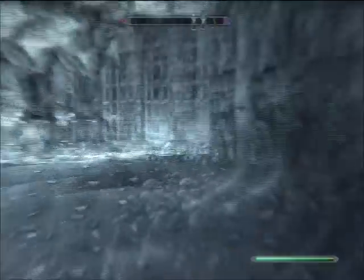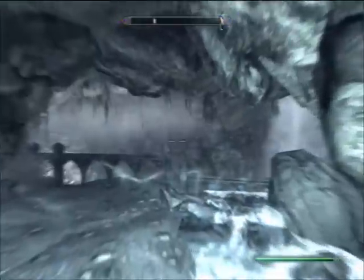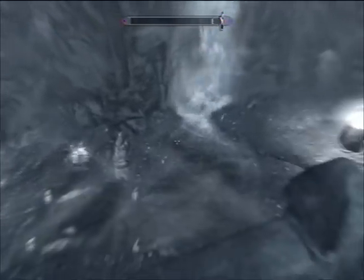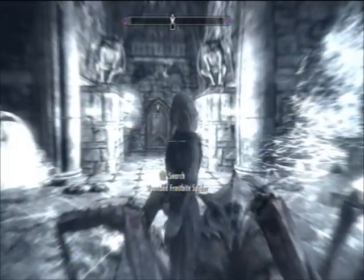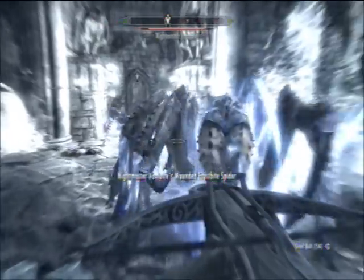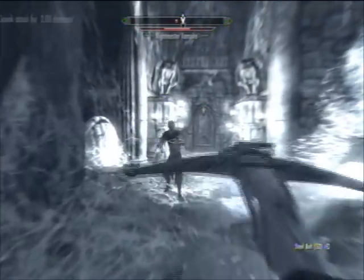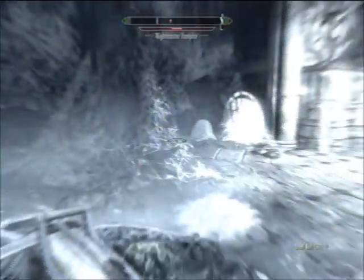I'm waiting for an explosion. Here we go — now that is a big spider. That's the drain spell, the vampire drain thing. This is the room I came in. I don't know if this guy's gonna attack me. Heal, knight master — a little bit stronger. Don't think so — ha ha, you're paralyzed.